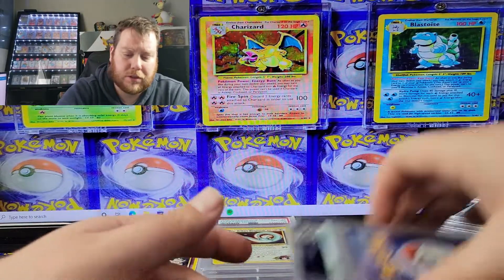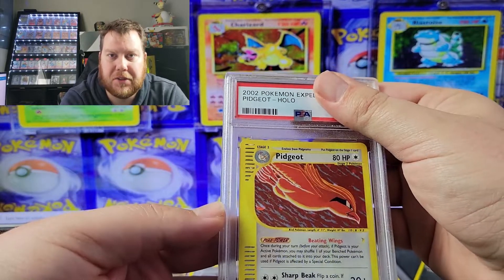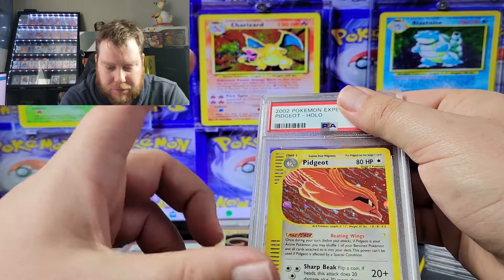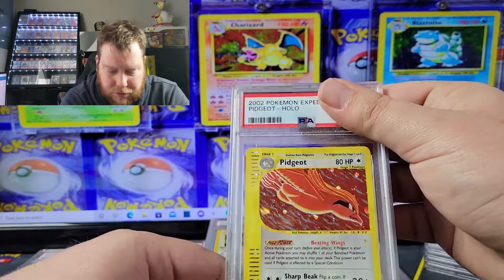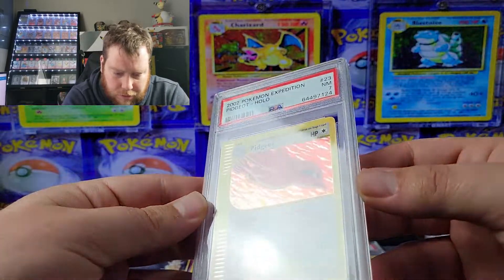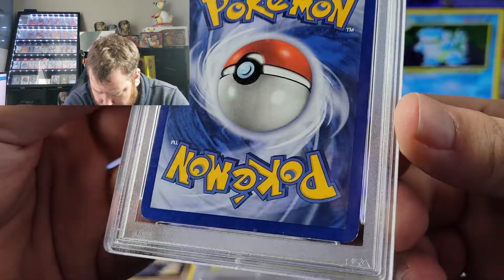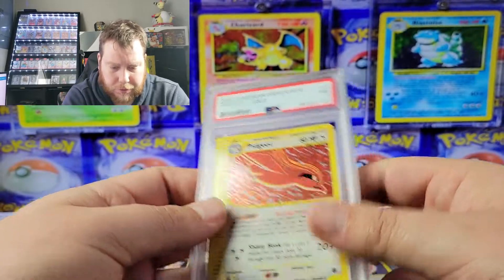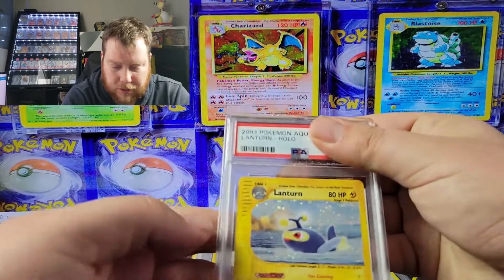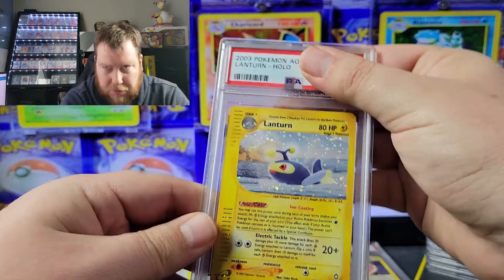Pidgeot Expedition — this is one I left out of a video and had to go back and find. I was going through things and found it in a one-touch case. We got Expedition Pidgeot a 7 — there's scratching on it and some whitening; that corner down there is pretty rough. But it's still an E series card, so someone might be looking for it.